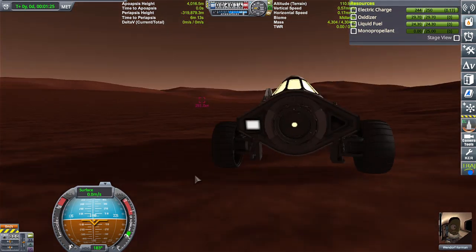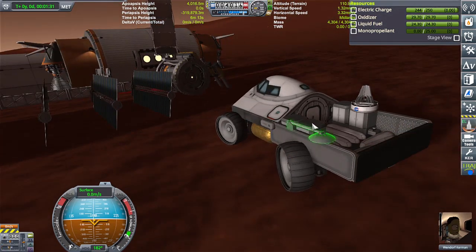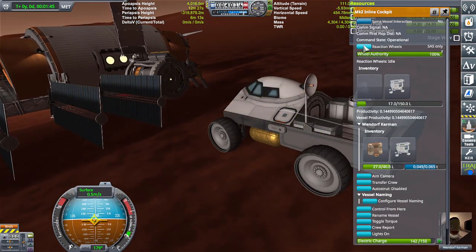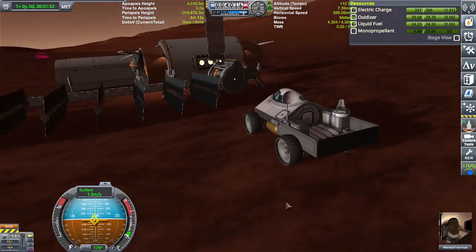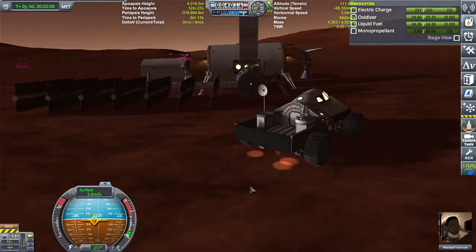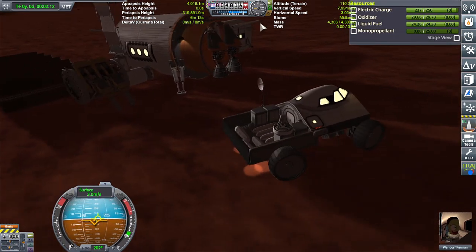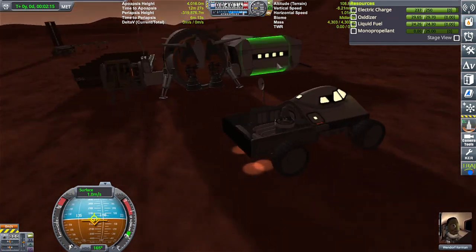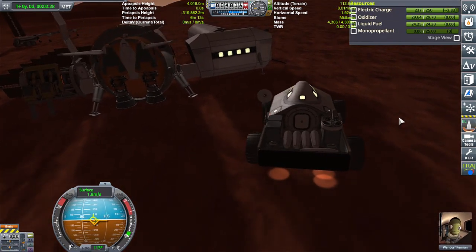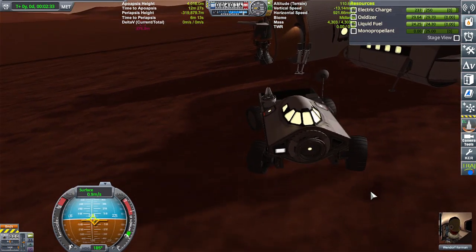These solar panels are on and generating power — very good. This is the work truck, very economy class for sure. Let's extend that. Whoa, the reaction wheel is a little too much reaction. We need to place this on as many surfaces as we possibly can. I was thinking about towing it with the truck — we'll see. But that's all the time I have for today. Thank you so much for watching and being a part of this channel. Love you all, take care, and I'll see you in the next video!